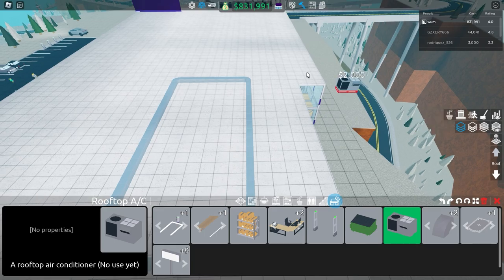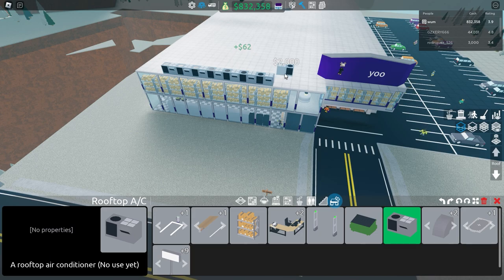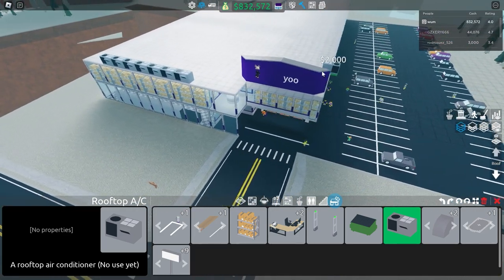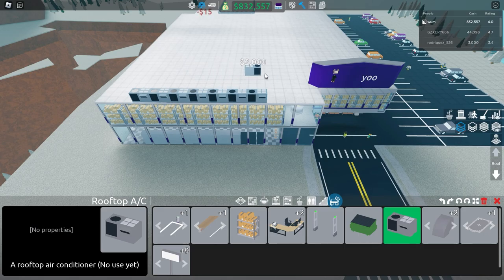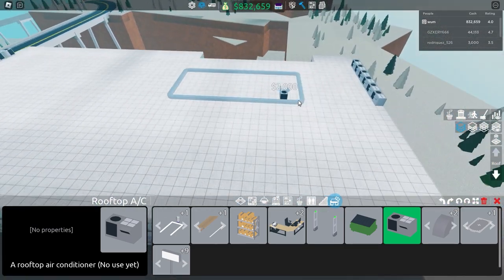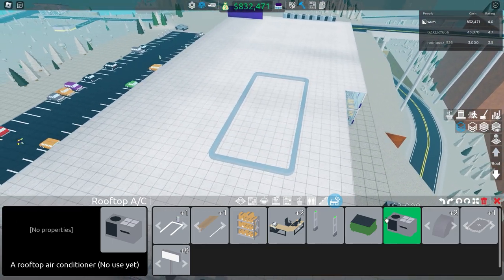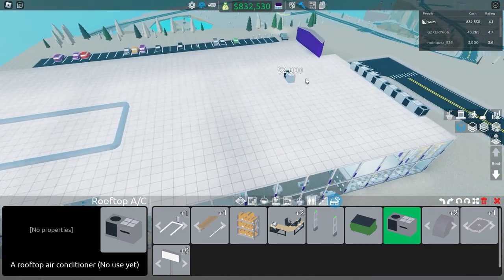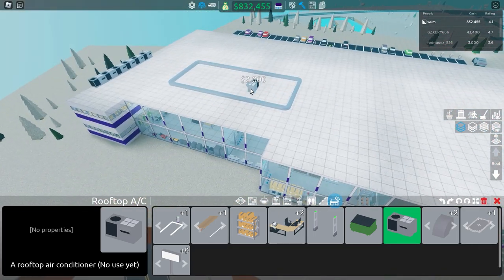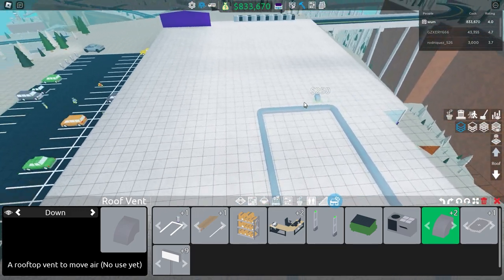Next on the list is rooftop AC. I'm not sure if this has any effect in your store — maybe it just looks better, or maybe it affects customers who feel more comfortable because AC is nice to have. I have about seven of them up here just for looks. It has no use yet, so maybe it'll have a use in a future update.